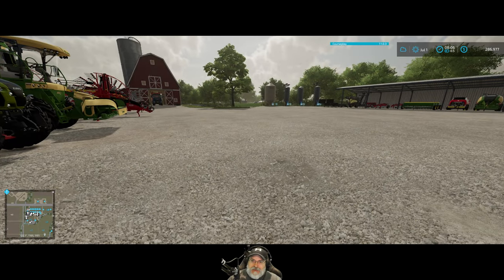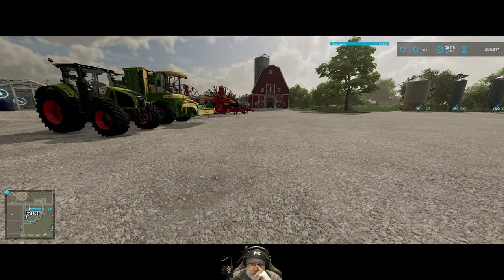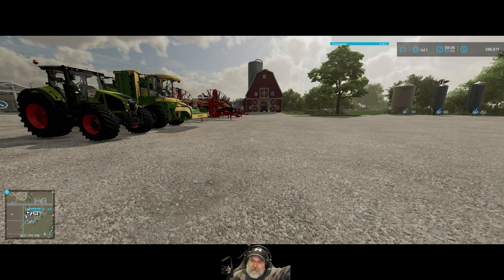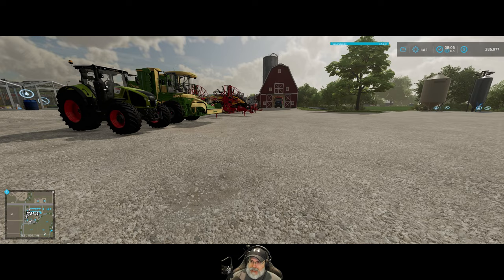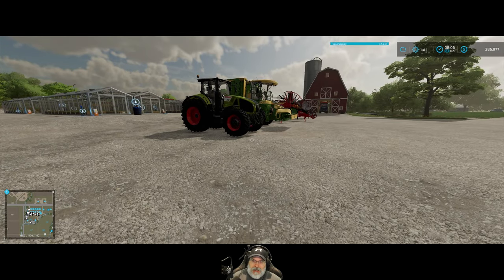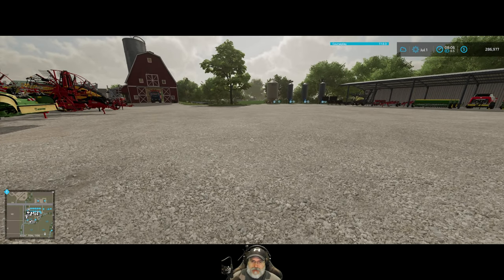Welcome back everybody to Farming Simulator 22, I'm an Old Guy Gaming. In this episode we have our wheat to harvest on field 57. I took a contract to also harvest wheat on 56 since it's right next to field 57, so we might as well make a little extra money and get a little extra grain. Then we're going to have to cultivate 57 — not plow it, but cultivate it.